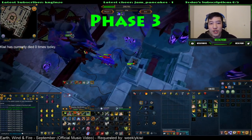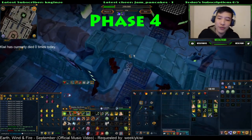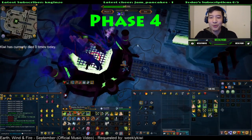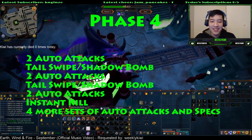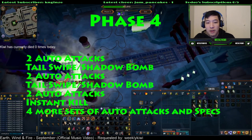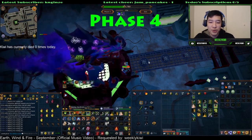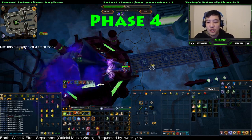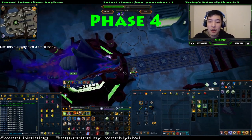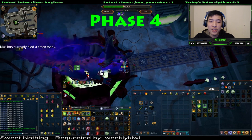When you reach 200,000 HP, Raksha moves on to phase 4. You're changing areas from the main arena into the area just outside the instance where you start. Raksha will not move during this phase and will do a special attack after every 2 auto-attacks. If you're in melee distance, Raksha will use the tail swipe attack. If you're out of melee distance, Raksha will shadow bomb. It is highly recommended to stay in melee distance at this phase because you can consistently walk two squares out of the tail swipe, but you cannot consistently deal with the shadow bomb safely.